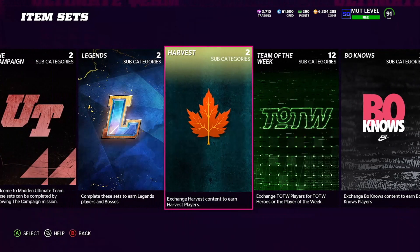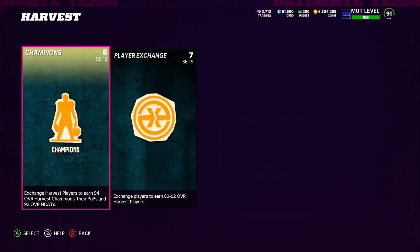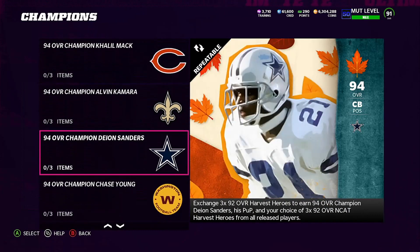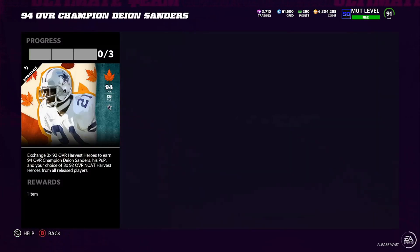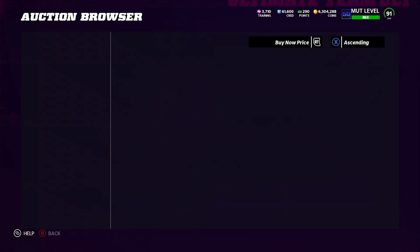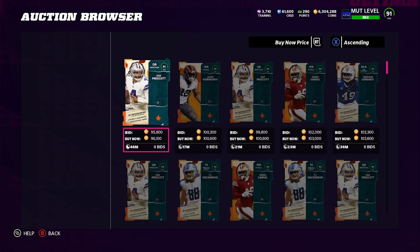So if we come here and go over to Harvest and look at the Champions, the fourth one here is Deion Sanders — 94 overall. You need three 92 Harvest players to actually make Deion, and you get back Deion, his power up, and you also get back those three 92 cards which will quick sell for 7,500 training.